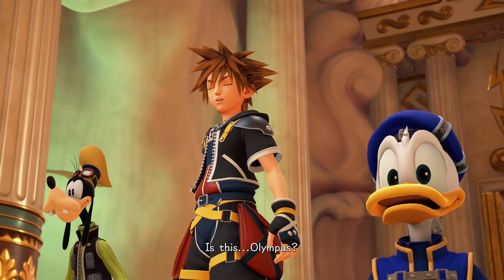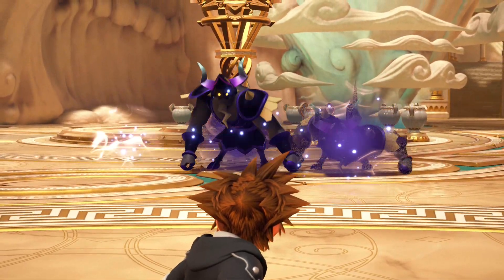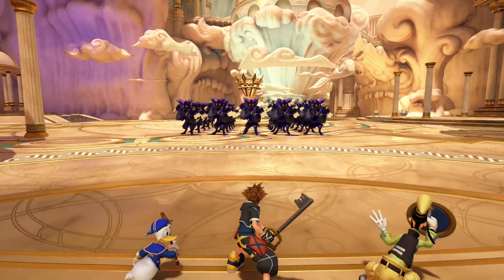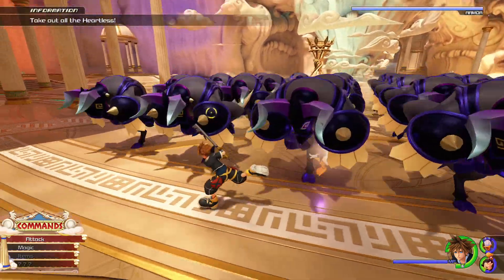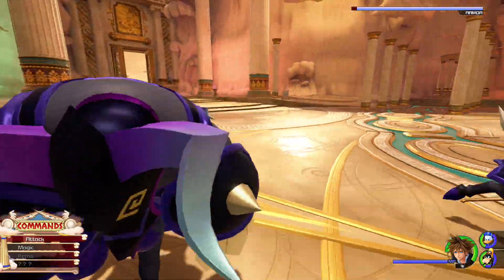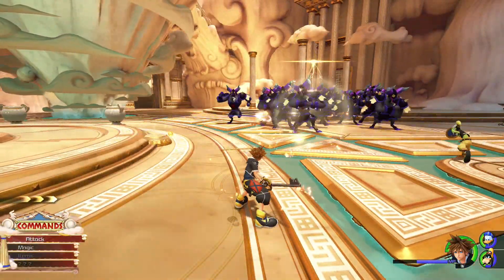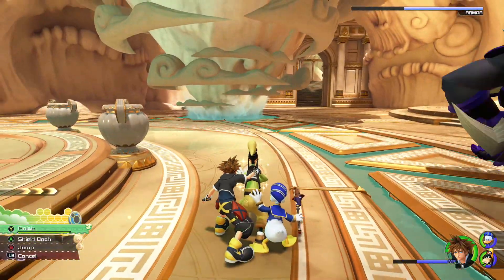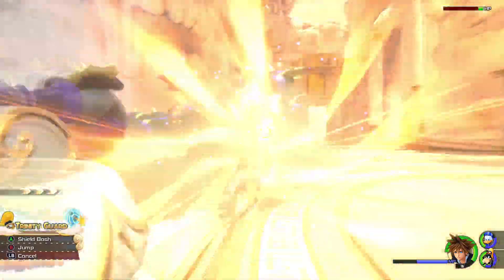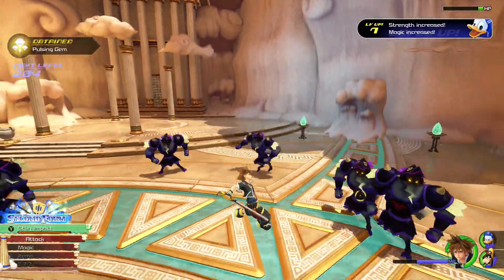Is this Olympus? Gosh, it's amazing. They're destroying everything, oh boy. I need to get a handle on this — they have armor! Some of them have armor. I guess I've got to hit them from the back. Oh, this is working now. That was a lot easier once I did that Trinity Guard. Donald leveled up. Some of them have armor — okay, I've got to hit them from behind.